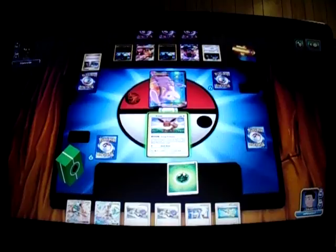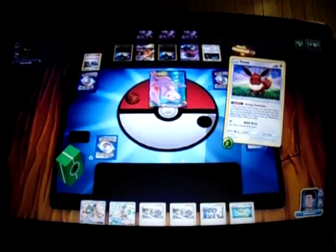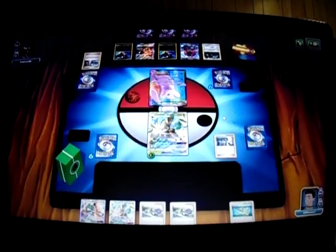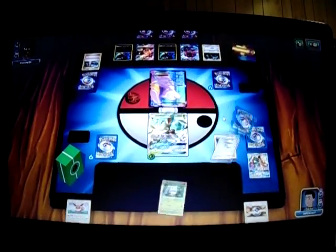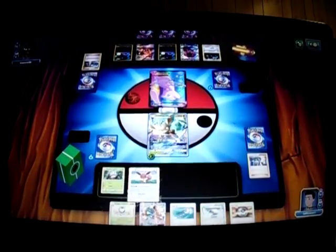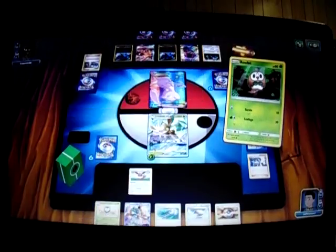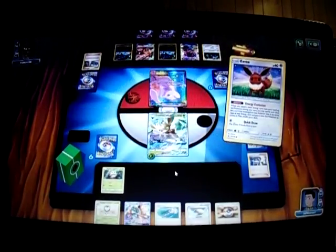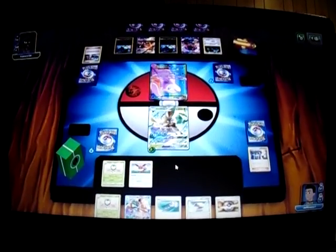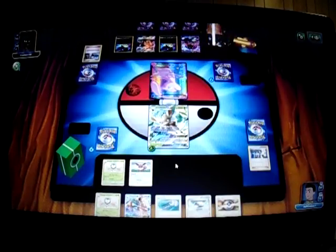Zoroark Decidueye — so I'm going to attach energy to Eevee to use Energy Evolution and get my Leafeon. I don't want my Leafeon to be prized. I don't want to Sycamore here because I don't want to discard important cards. I got one Rowlet. I'm going to get another Eevee to the bench. Now I'm going to go for Grand Bloom GX and get those Dartrix. Unfortunately I can't get another Eevee right now. My Leafeon is in play. Next turn I'll have Decidueye in play so I can start hitting them with Feather Arrows. It's Dustmane — so it's Valley Zoro. That's very valid.